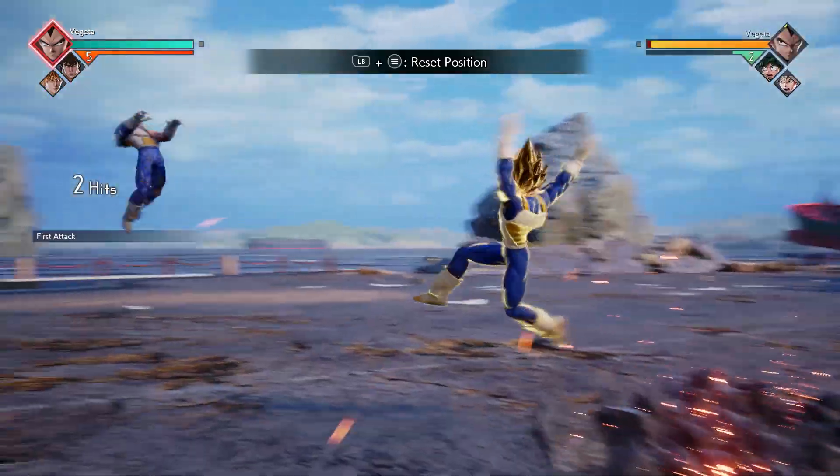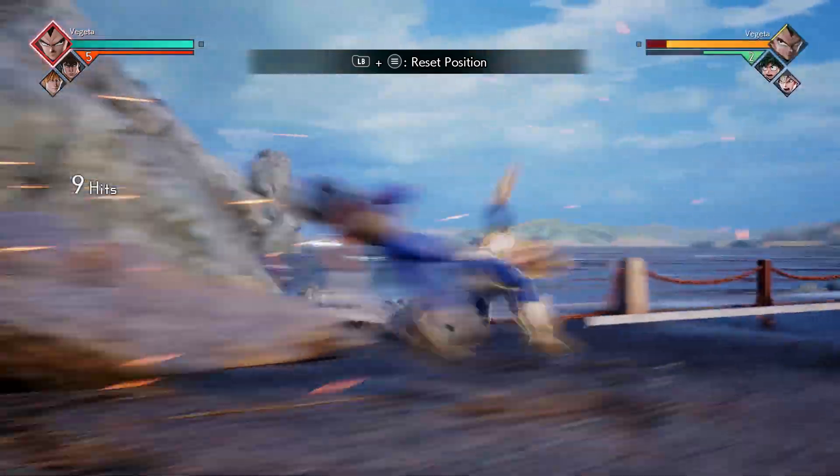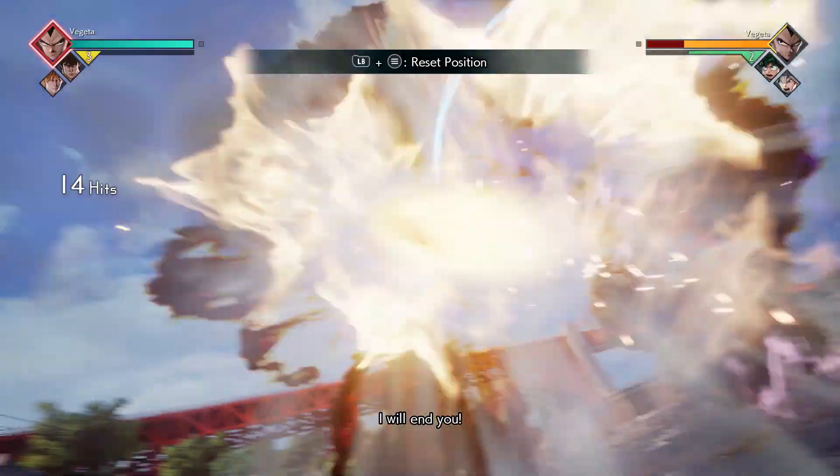The next combo, you're going to do down X three times, then a short delay, then four X's. After that, you're going to go into three Y's, and on the last Y, you're going to go ahead and do your Spirit Break ability.